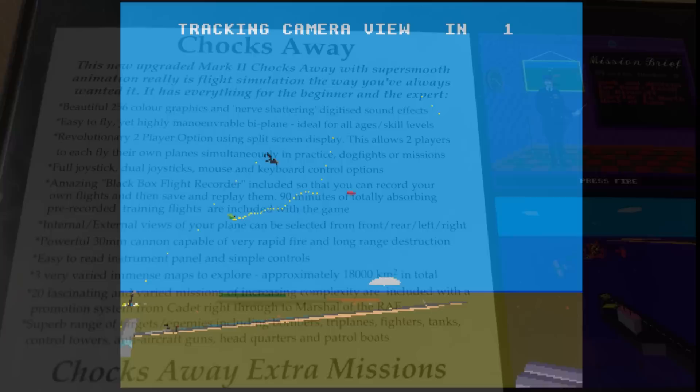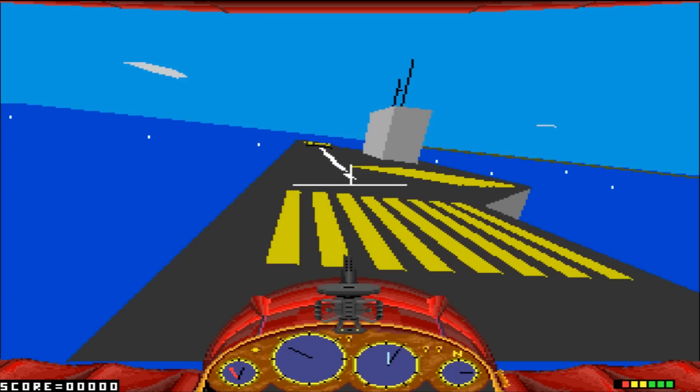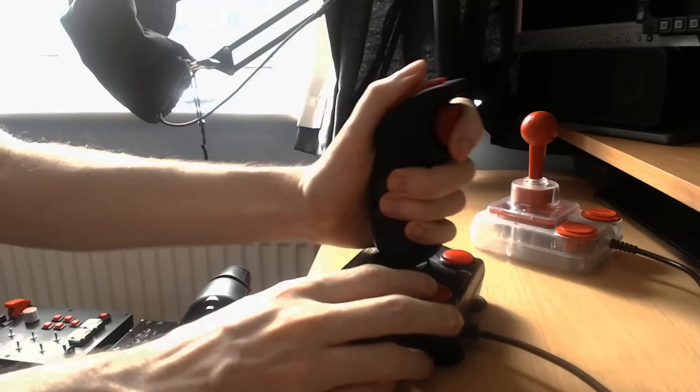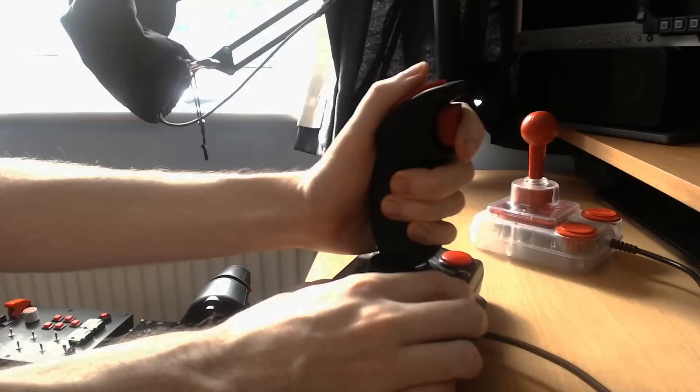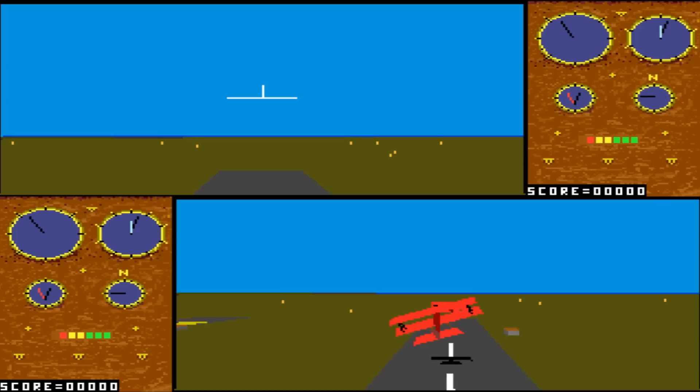It did have reasonable flight physics for the time, limited fuel, damage, and even an aircraft carrier — or at least an approximation of one. You could also say this was my first carrier ops experience. And rather unusually for an Acorn computer, support for joysticks — if you can call them joysticks — with only digital inputs and an extremely limited selection of buttons. It also had split-screen multiplayer, allowing you to fly missions together with a friend, and even local network multiplayer if you had two Acorn computers hooked up together.